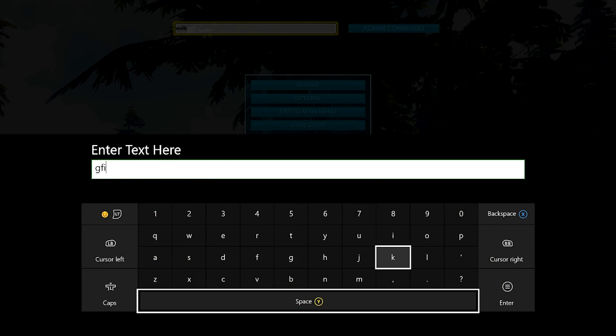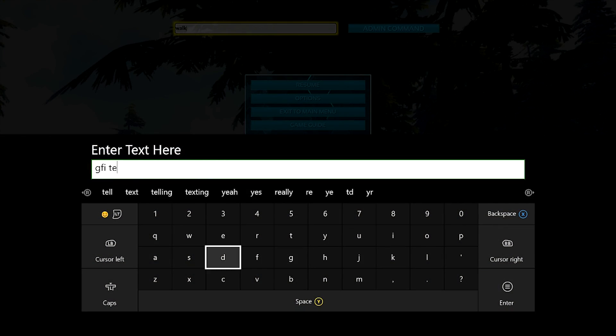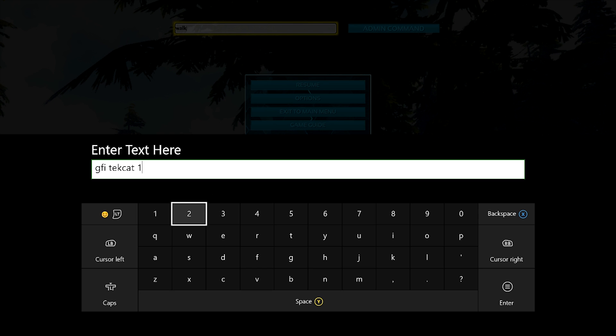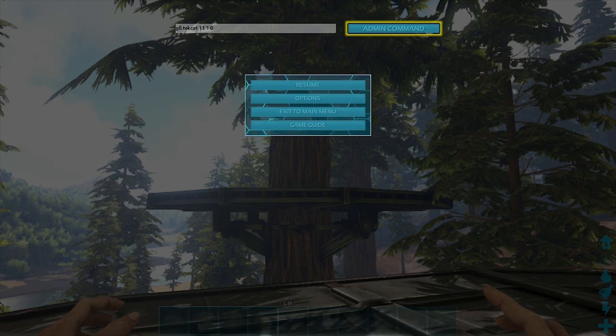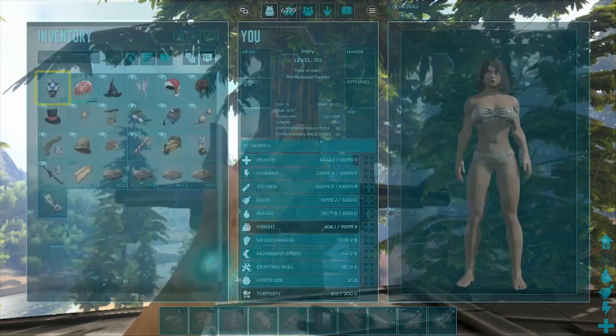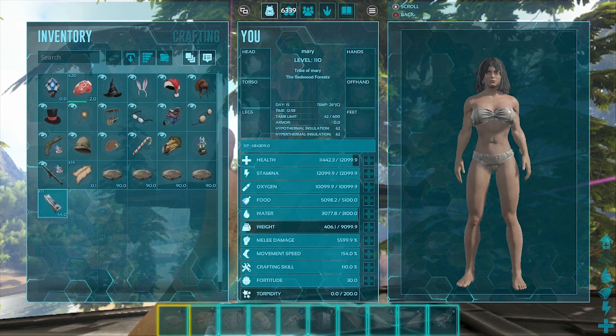All right guys, one last thing is I wanted to show you how to spawn in the tech catwalks and that is GFI space tech cat space one space one space zero. I typed in 11 just so I have some extra ones — GFI space tech cat space 11 space one space zero — and there you go, I spawned in 11 of them.